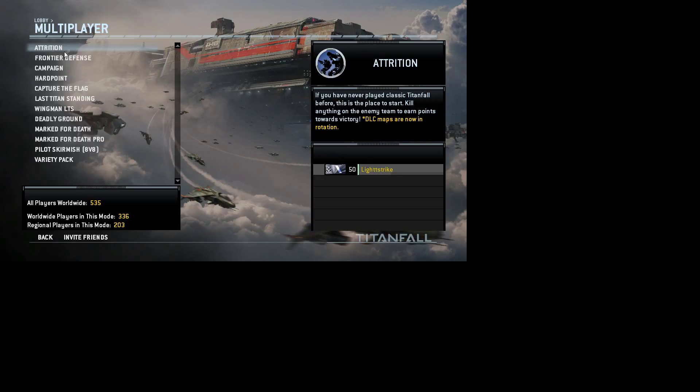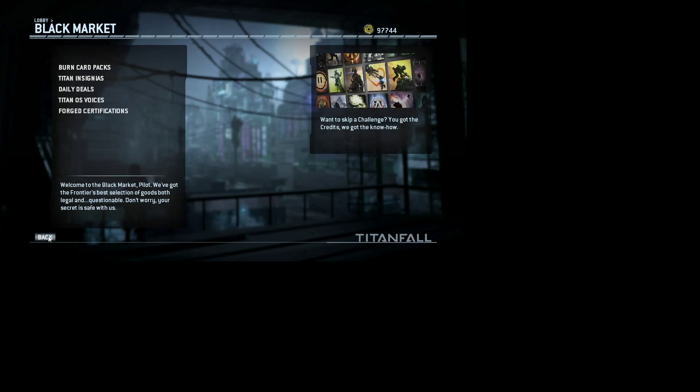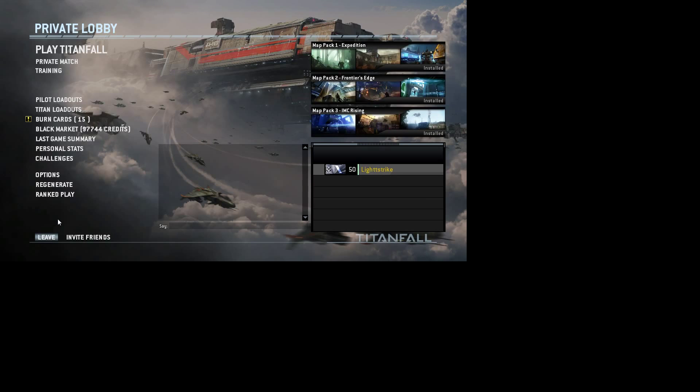There are also burn cards. Every time you die you can put these into effect — like this one called the Amped Carbine, which is pretty much a rapid-fire version of the carbine, your starter gun. A burn card lasts until you die or the match ends. So when you die, you pull out the burn card, and if you die again, it's over. Black Market is where you can buy burn cards.